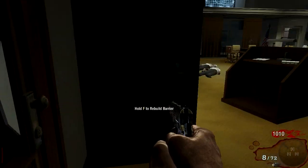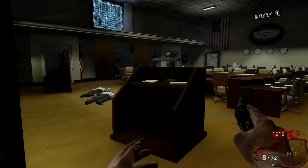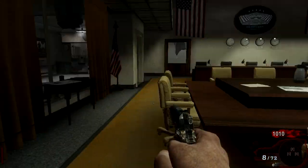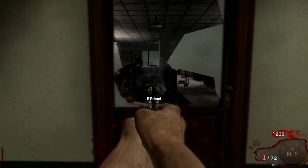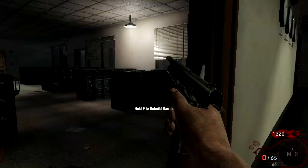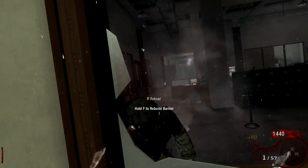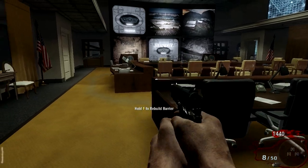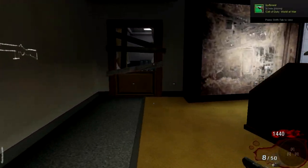My plan is to get the Stakeout once I reach the main training area, buy that, then hit the box for an even better shotgun. I'll pack-a-punch only shotgun weapons and try to make it to around round 30 — that's the challenge.